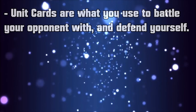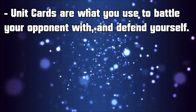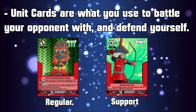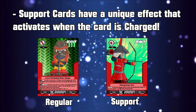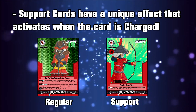Unit Types. Unit Cards are what you use to battle your opponent with and also to defend yourself — they are essentially vital for you to win the game. There are 2 different types of units: your regular unit cards and support units. Though both of them can be used as regular units, just bear that in mind. Support Cards have a special unique effect that, when the card is charged, gives your units already in play an additional buff and boost. We'll cover what charging is a bit later on.